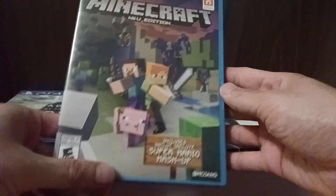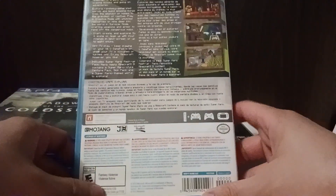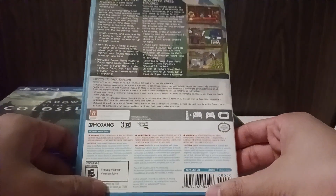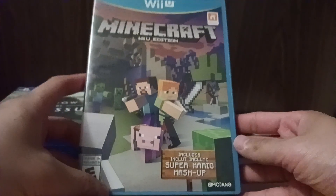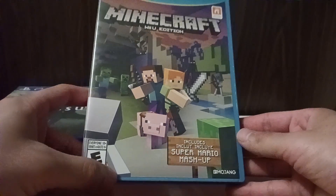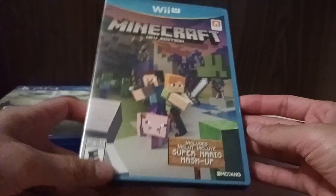You also can't use any online features since Nintendo Network shut down last year, but you do get the Super Mario Mashup Pack, which is neat I guess. It's a shame they released this so late in the Wii U's lifecycle — this came out in 2016, right before the Switch came out. I can't help but wonder why they waited so long to put it out on Wii U, or on 3DS for that matter — that version came out after the Switch version, which was completely redundant.